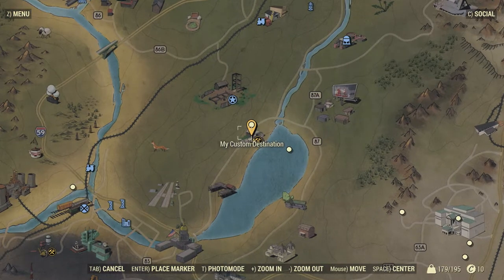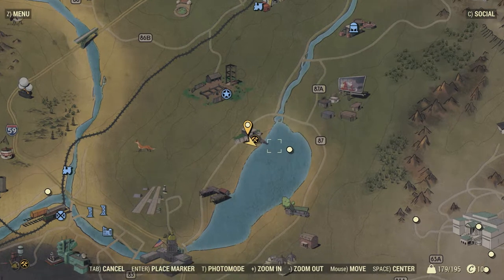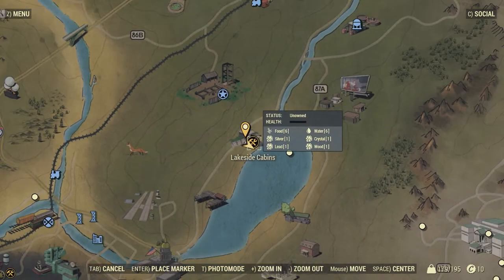This one's fairly consistent, so you don't have to server hop very much — if it's not there, somebody had recently picked it up. This one has been very consistent for me. This isn't really too hard to find; you can get it fairly early on. It's right here in the Lakeside Cabins. I think you should come here right out of the vault — this is a great place to go.